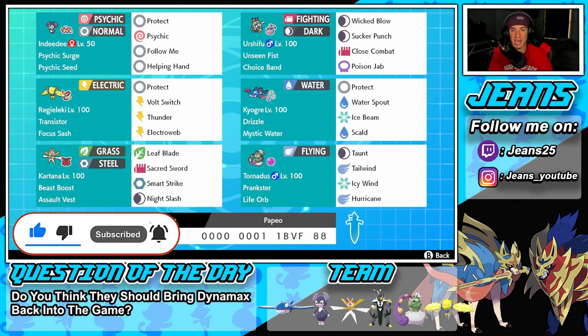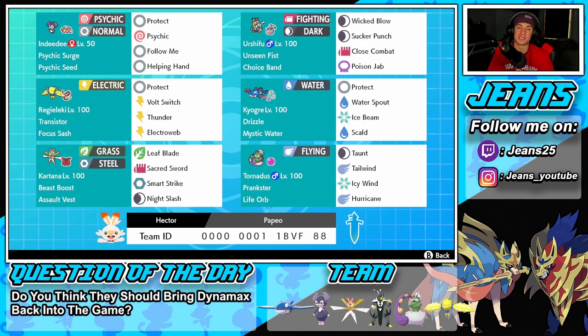Getting started with this team, in the top left corner we have Indeedy with Psychic Surge ability and Psychic Seeds — you get a nice defense or special defense boost from that. Its moveset is Protect, Psychic for STAB, Follow Me, and Helping Hand. It's just there to be a support mon and help out ally Pokemon.